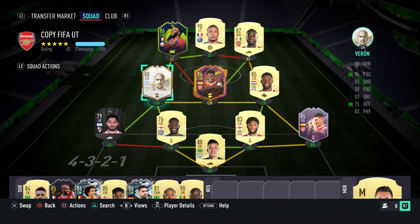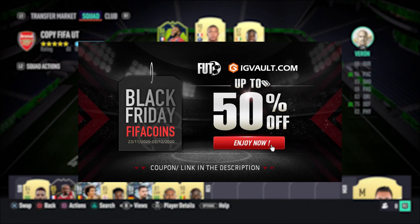Juan Sebastian Veron is the player in focus in today's video. We are going to be reviewing the 88 rated mid icon version of him. If you need to get your hands on some coins to improve your ultimate team, check out the link in the description — igvault.com — and if you use the code Kieran at checkout, you'll get yourself a pretty nice discount.